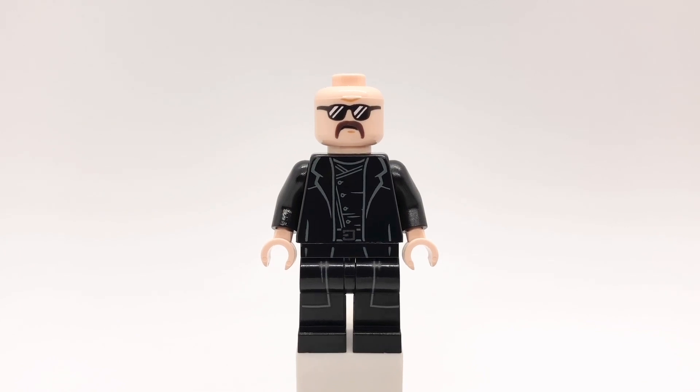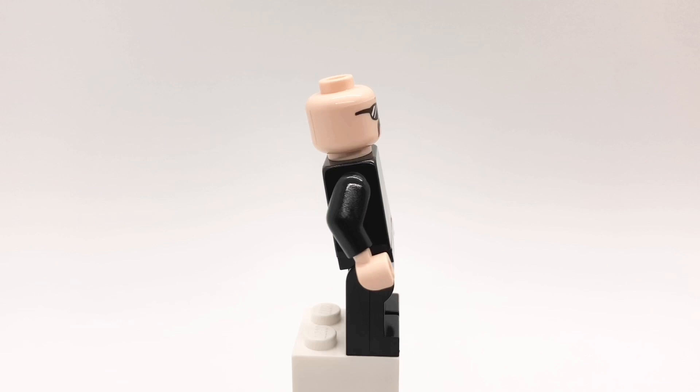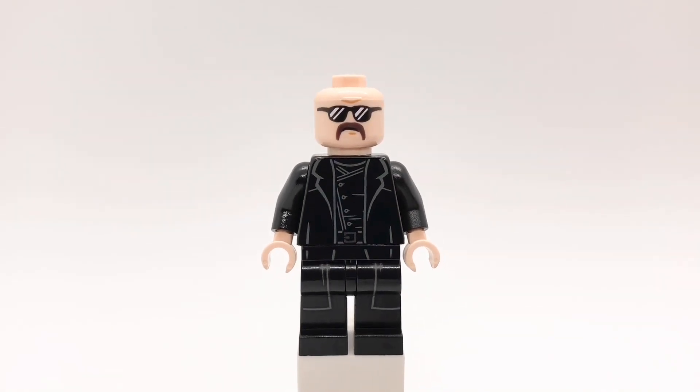Next up is Reinhardt. His head is Lawrence the Boombox Goon's from Batman '89. His torso and hips are Spider-Man Noir's but I replaced the hands with light nougat ones, and then his legs are Tom Riddle's from a Lego Harry Potter book.